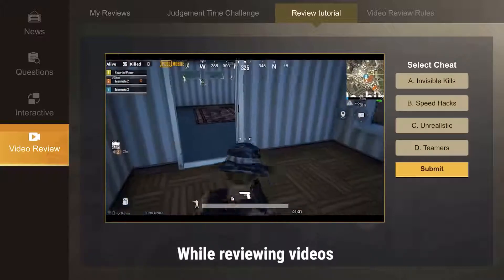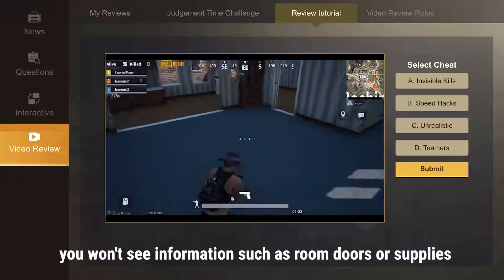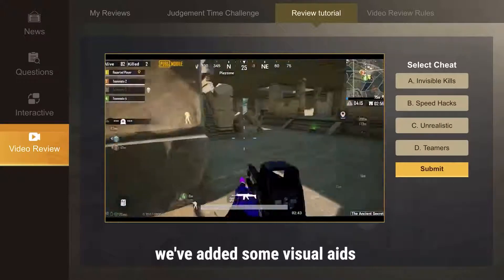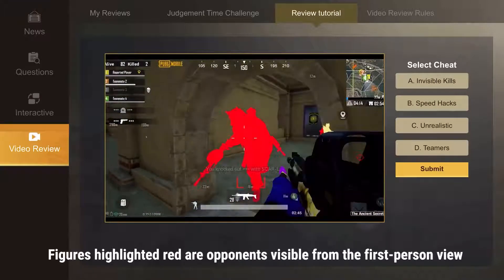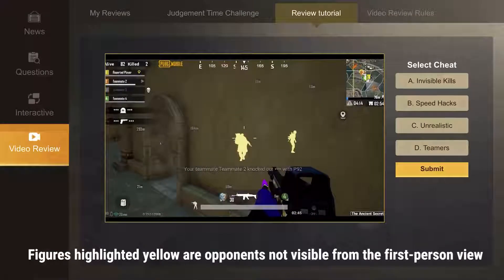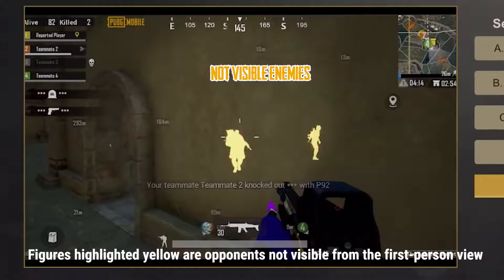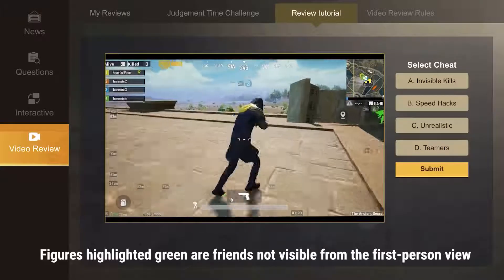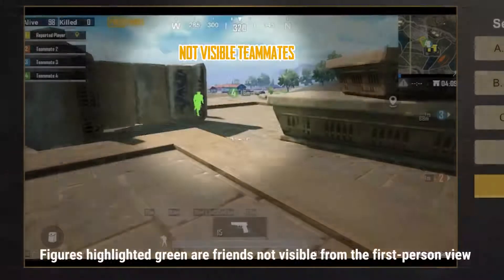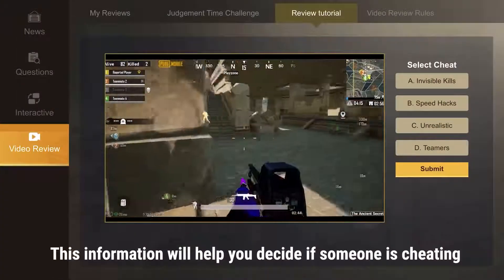While reviewing videos, you won't see information such as room doors or supplies. To help investigators make the right call, we've added some visual aids. Figures highlighted red are opponents visible from first-person view. Figures highlighted yellow are opponents not visible from the first-person view. Figures highlighted green are friends not visible from the first-person view. This information will help you decide if someone's cheating.